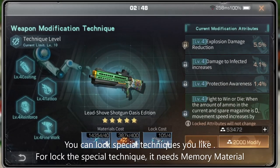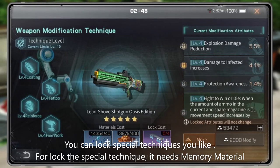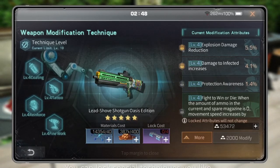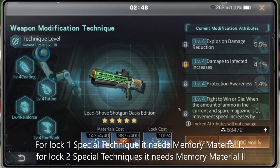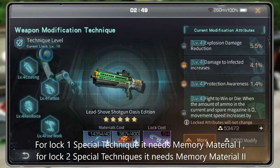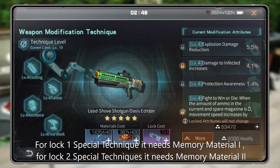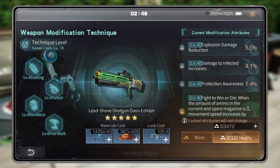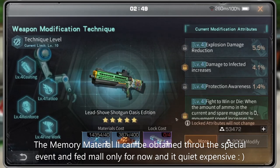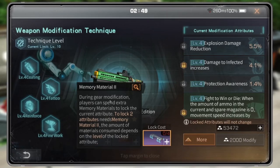You can lock special techniques you like. To lock one special technique it needs Memory Material 1, and to lock two special techniques it needs Memory Material 2. As you can see, there is a lock icon here where you can lock the special technique you want. Memory Material can be obtained through the special event and Fed Mall only for now, and it's quite expensive.